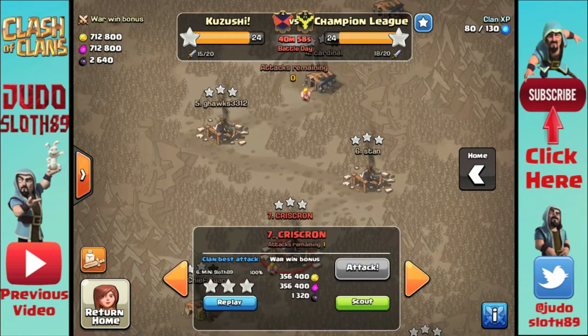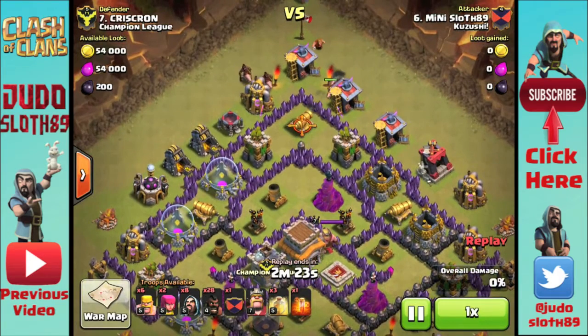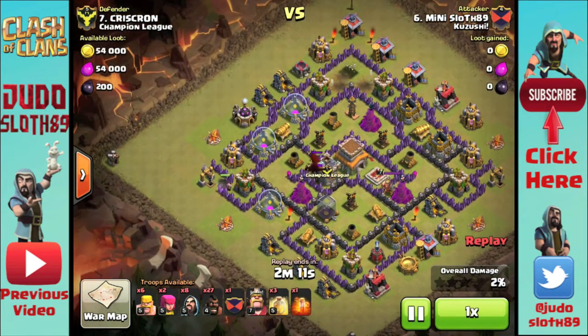I'll quickly share my replay on number seven, which was a clean-up attack. We knew that there were Teslas in between each of the mortars, so there were obviously giant bombs by the cannon there. The best way to take that out is with a couple of sacrificial hogs, and I put them in side by side so that they would split up towards the archer towers — and it couldn't have worked out much better than that.